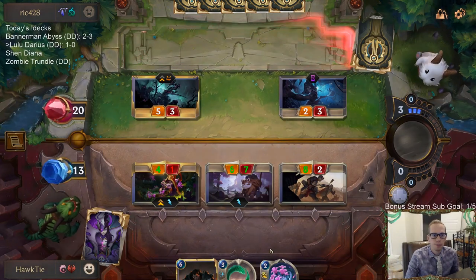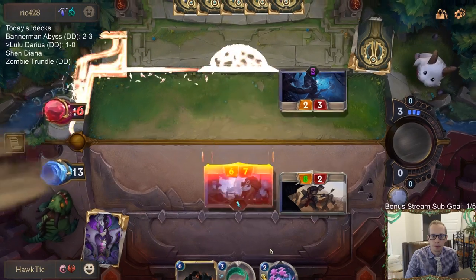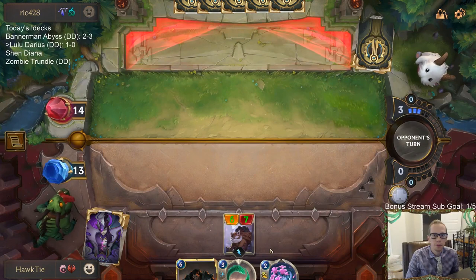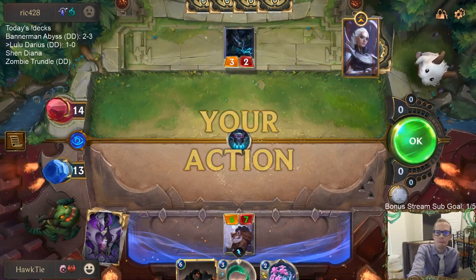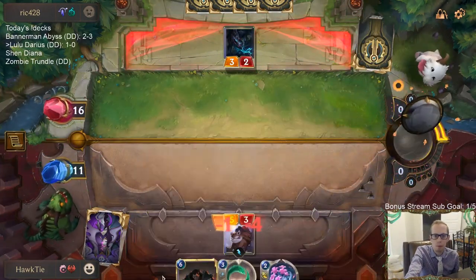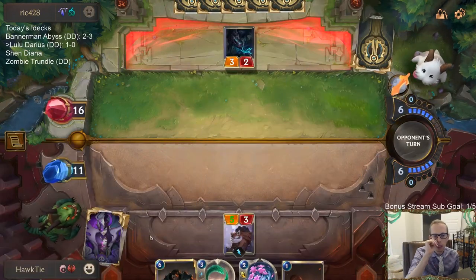Just take the free kill. Get some damage in. That was a good ephemeral — we got him down to 14... never mind, 16. Should be a good Darius.